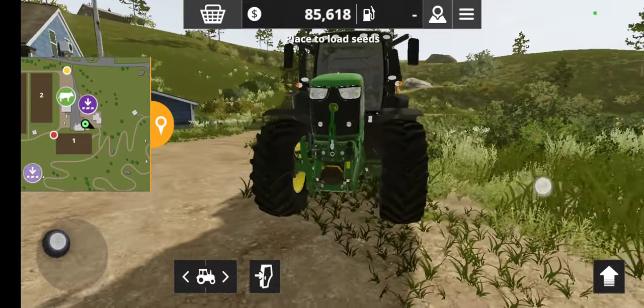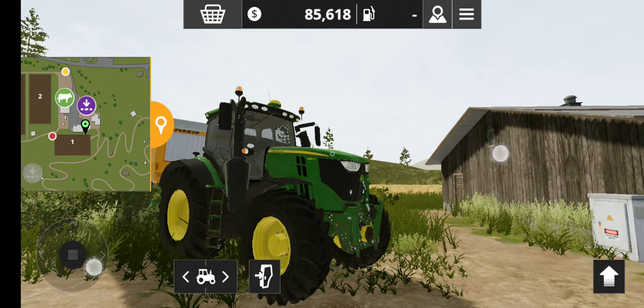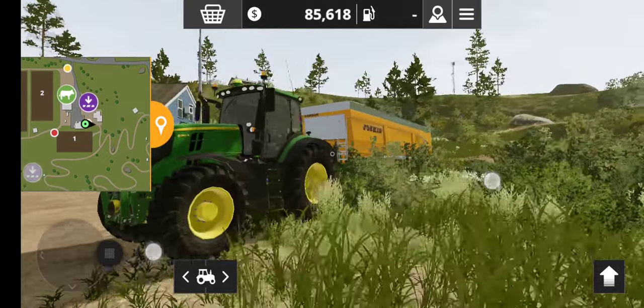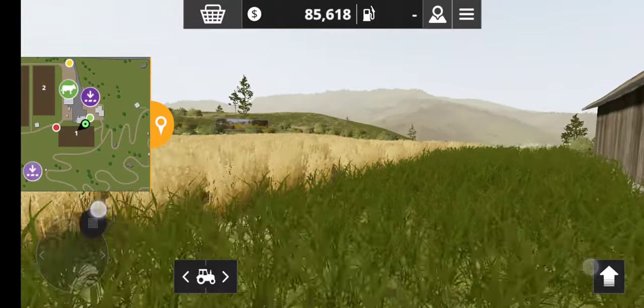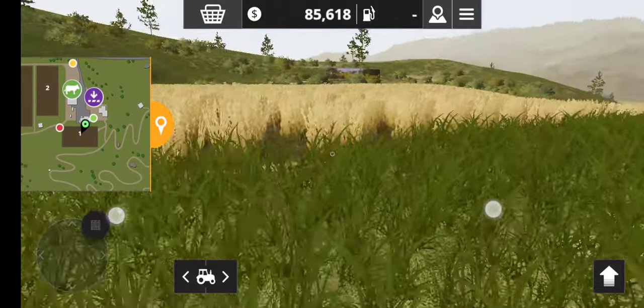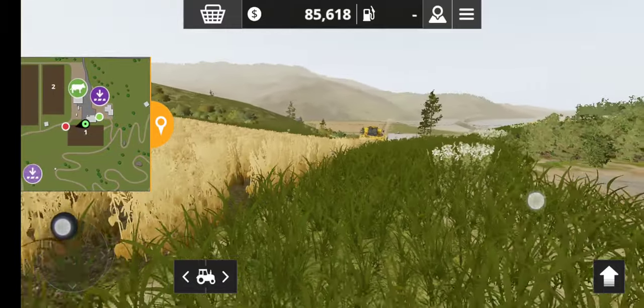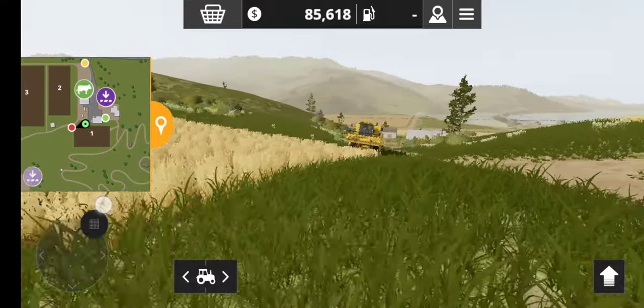Hi guys, welcome back. We're here on FS20, the American Farm Series. This is probably like episode 10 by now at least. Right now I got the 6R hooked up, ready on the trailer, and I'm going to run over to the combine down here, because our soybeans are ready and we're going to be getting on with this harvest. I hope these things yield pretty good, but we'll see once I get to this combine.